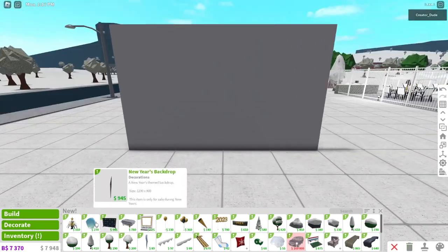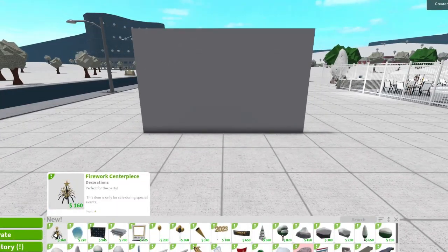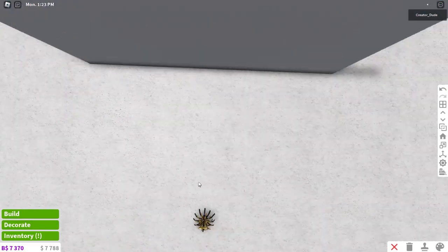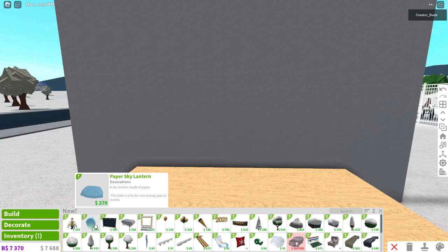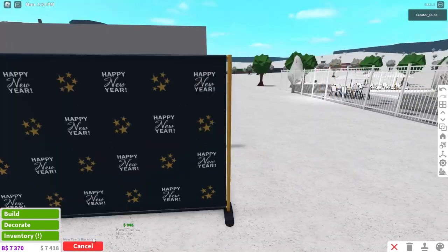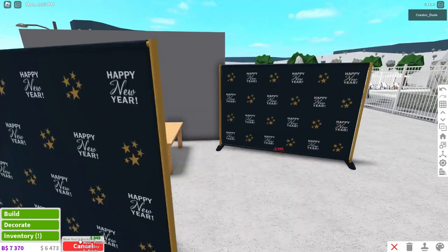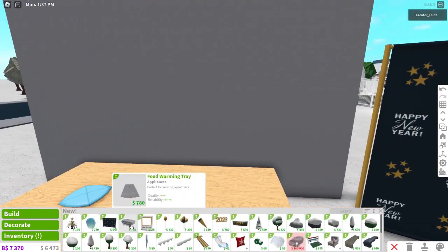Look at all that stuff going into inventory. We have a fireworks centerpiece - 'perfect for the party' - that's cool. There's also a paper sky lantern. And there's a new year's backdrop that is bigger than expected - holy shimoli!